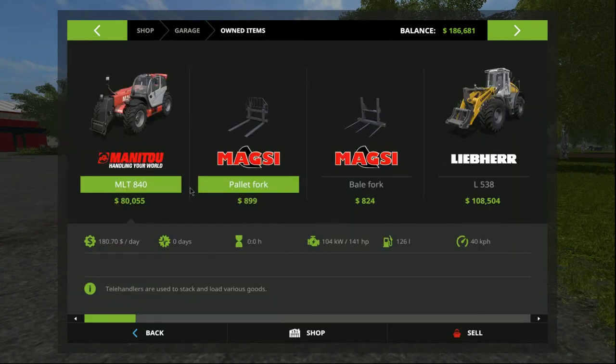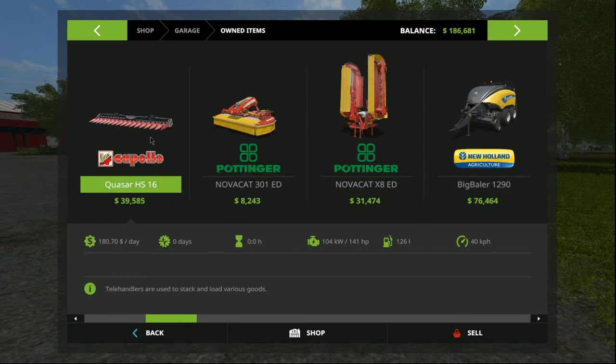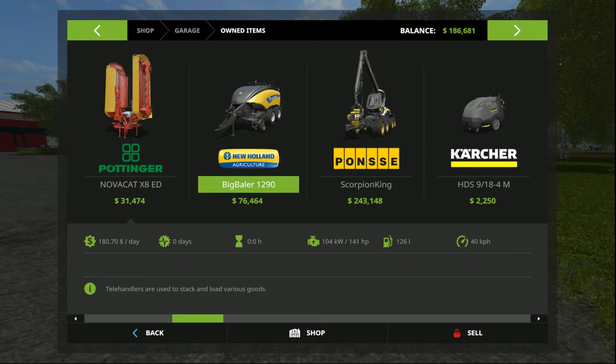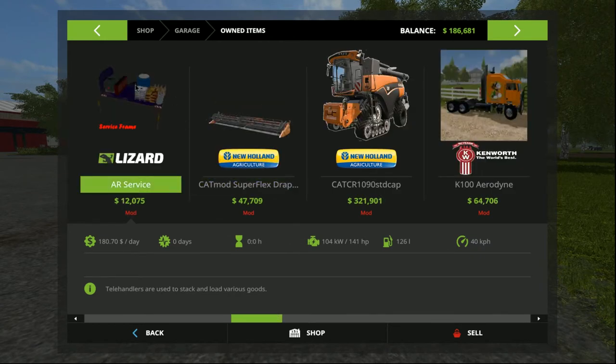Before we go much further, we'll have a quick look at what equipment we're going to use as our starting equipment in the garage. We got rid of most of the starting stuff, but we've kept the Manitou with the bale fork and the pallet fork, and the Leber and its shovel. We have a set of Pottingers - front mower and butterfly mower. We have an HS-16 header for our combine. As part of the map we've got a big baler 1290 in New Holland. We have a Ponzi Scorpion King, a couple of pressure washers, and we've bought the AR service pack module so we can refuel, reseed, and re-fertilise equipment out in the field if we need to.